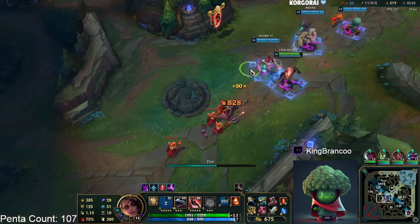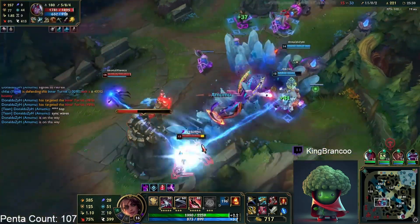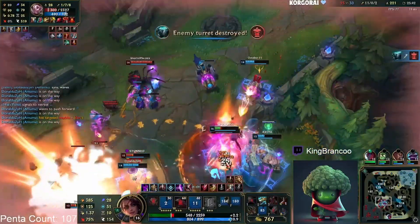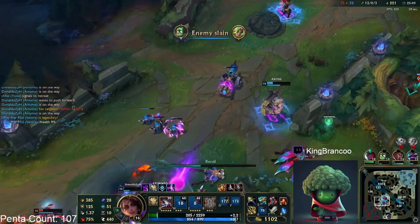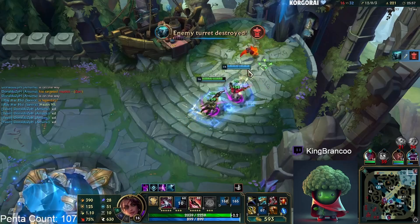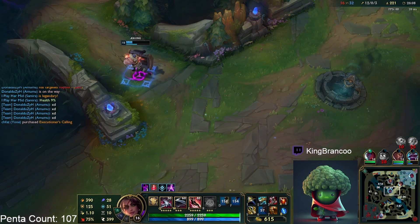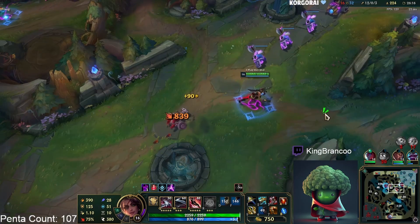I just kind of refuse to go to a side lane at this point — there's no way I go to a side lane again and let my team int without me. That could be a good engage if I get the E off. Got ulted by Varus — I'm really low. We should probably disengage, but the Amumu ult is good so you probably just go in. You see, it's kind of funny — I was saying we probably should leave because I'm low, but the Amumu ult is good so you follow, and you end up still getting two kills. Two for one and a tier two turret — that's pretty decent.